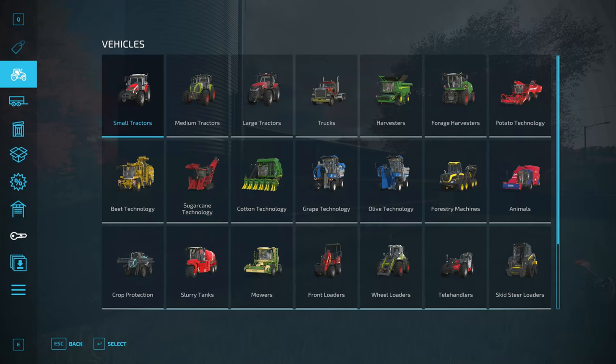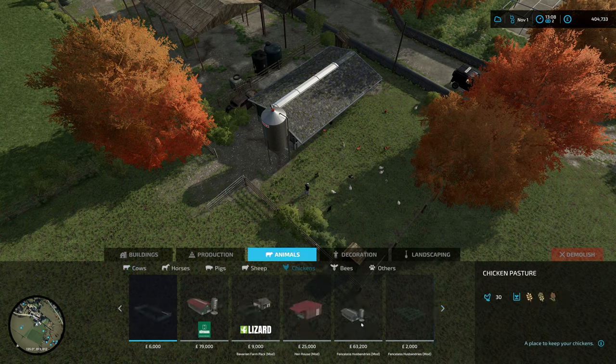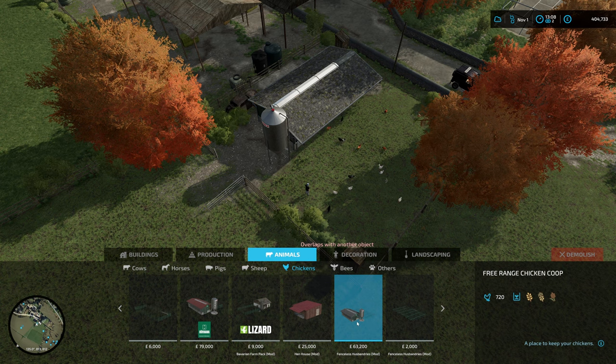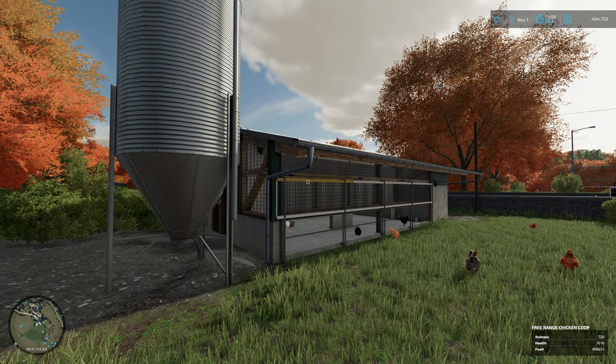Let me just have a quick look because I can't remember off the top of my head how much it cost. So this was £63,200 and it holds 720 chickens.